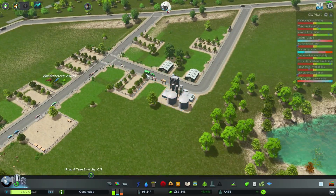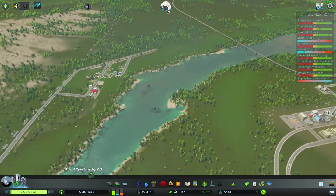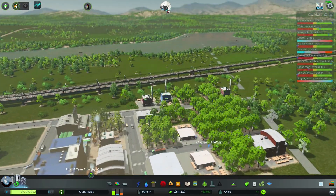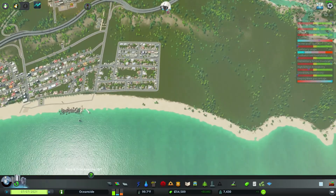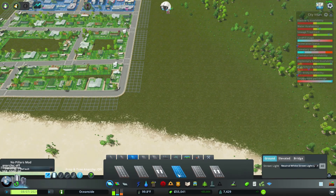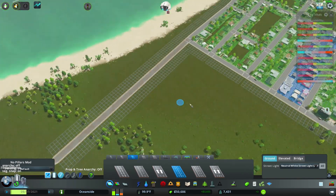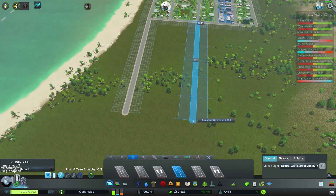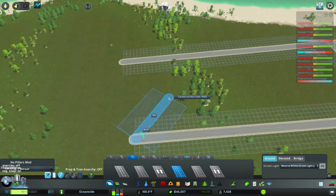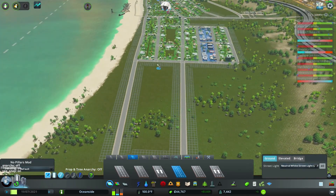Let's check in on how our farms are doing here. Look - there we go again! There's a little bit of farm over there too. Let's continue building a little bit more - four-lane road, let's go.